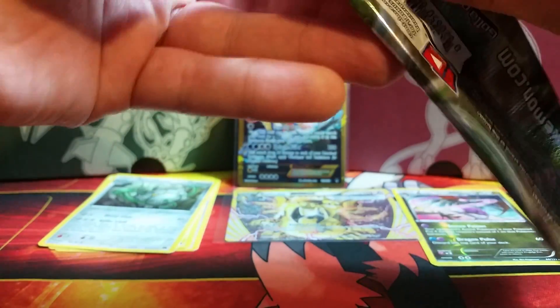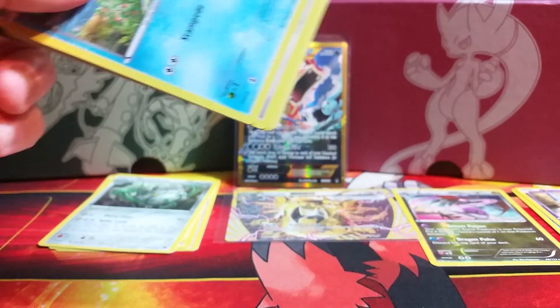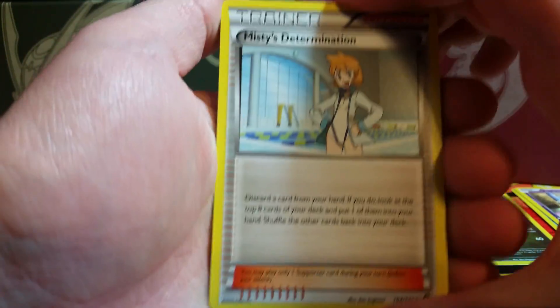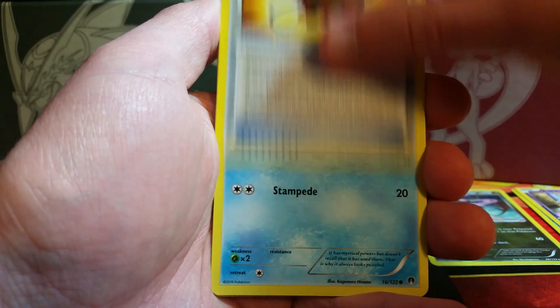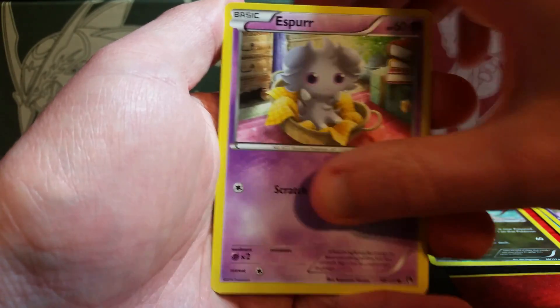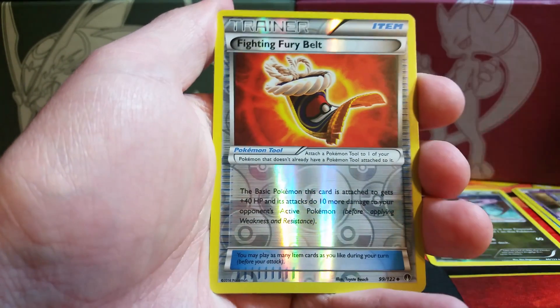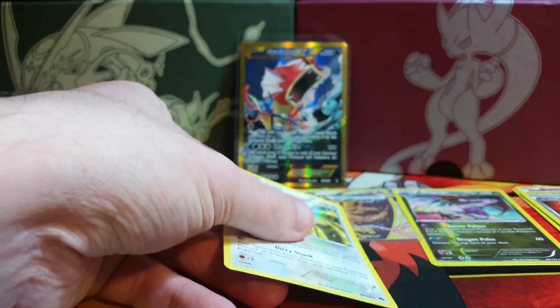Ferrothorn's ability causes damage to the opponent whenever physical attacks hit it. You throw on a Lucky Helmet with that and it can be pretty lethal. Of course, I am talking about the video game, not the trading card game. I never really battle competitively, but I just like to throw that Ferrothorn out there and let the opponent kind of defeat itself. Ferrothorn's got some excellent defense — one of my favorite additions to the Pokémon series. We have a Gible, reverse holo is a Fighting Fury Belt, and the rare is a Raticate — pairs very nicely with the Raticate Break.